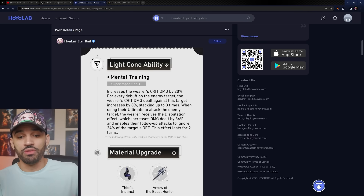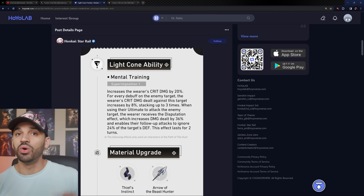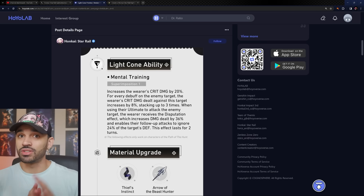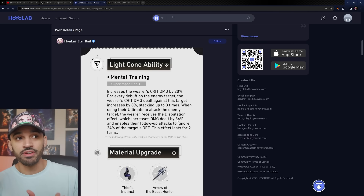This is still universal to all Hunt path characters, because Silver Wolf, Guinaifen, Welt, or Pela can all put debuffs on the enemy. So every Hunt path character can utilize that 44% crit damage increase. For comparison, the free five-star light cone with Yanqing on it only gives 30% crit damage. Getting 44% so long as the enemy has three debuffs is a huge advantage. Furthermore, when using their ultimate to attack the enemy, the wearer receives the 'Disputation' effect, which increases damage dealt by 36%.